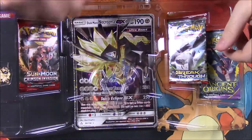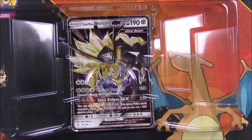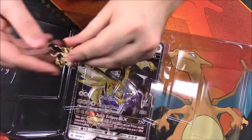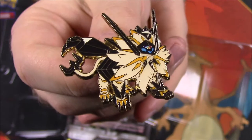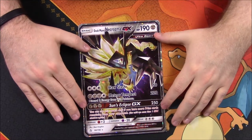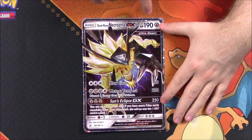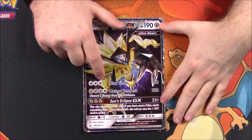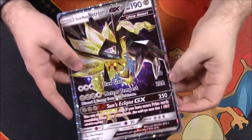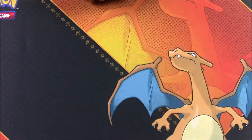Then we've got all our packs: two Forbidden Light, Crimson Invasion, Breakthrough, Ancient Origins, and a code card. Then we have our Duskmane pin — that looks really cool. And of course the oversized card, which is kind of pointless, but we've got it anyway. Taking a better look at the GX card: Duskmane Necrozma GX with 190 HP, it's an Ultra Beast with Claw Slash, Meteor Tempest, and Sun's Eclipse as the GX move.